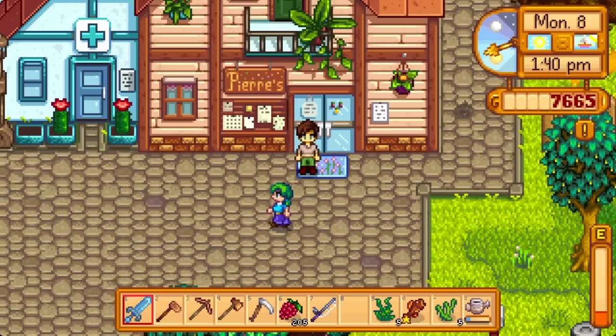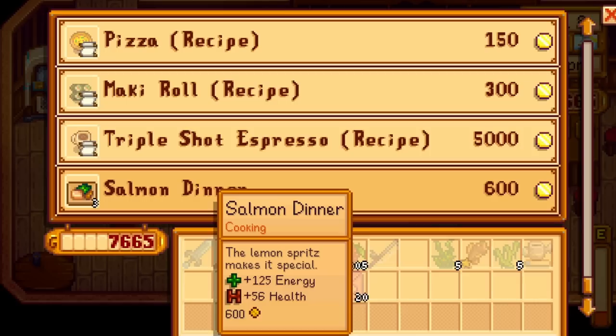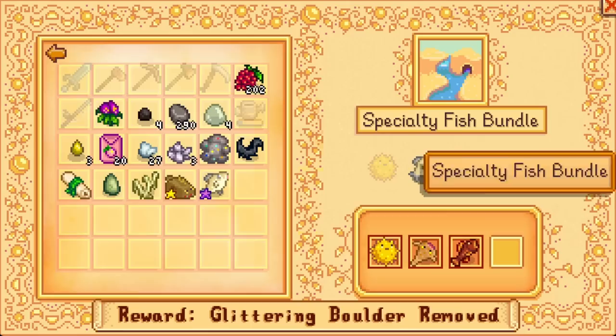Summer 8 is a very full day. A lightning strike boosted a huge chunk of crops last night, so I replaced those with melon seeds. It's Gus's birthday — the only reasonable year 1 love for him is orange if you get one from the fruit bat cave; we got one but blew it on a bundle, so he gets a gold parsnip. Check Gus's rotating food stock when convenient; mine had 3 salmon dinners today, which are a rare Alex love otherwise not attainable before his birthday. Then I ordered a fish pond and fished on mine floor 20 for a ghost fish, turning in the specialty fish bundle for 5 dish o' the sea.